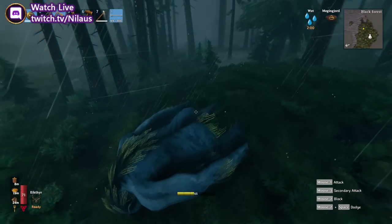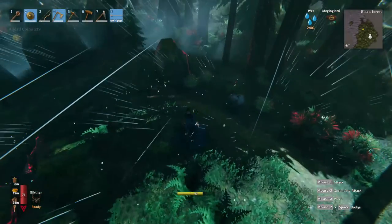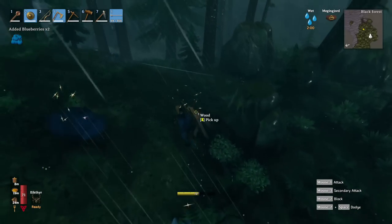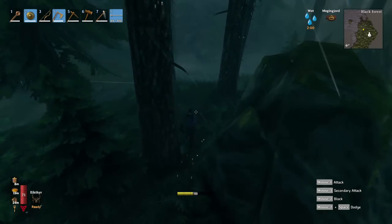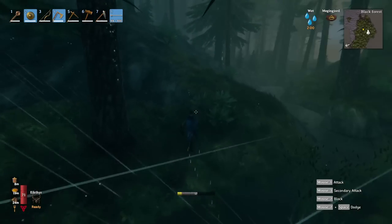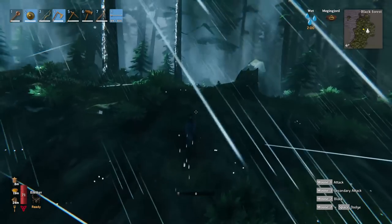The very first thing you have to do when you get to a new location like this is build a portal. What's really important is you need to build a portal. So what we're going to do is run up here, hope that there are no more trolls, and build a portal of safety at the merchant. Since the merchant is pretty close, I don't want to build any other ones.